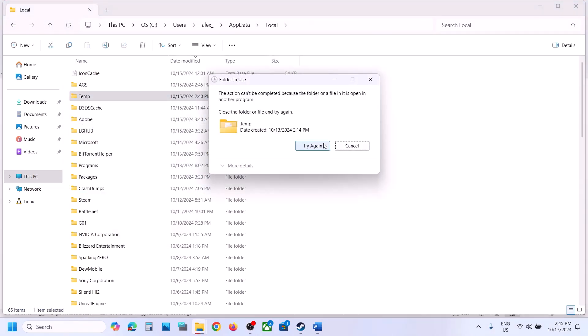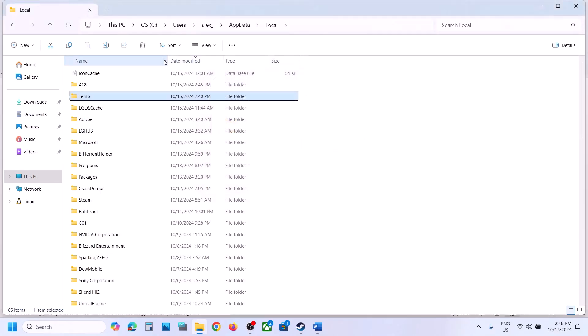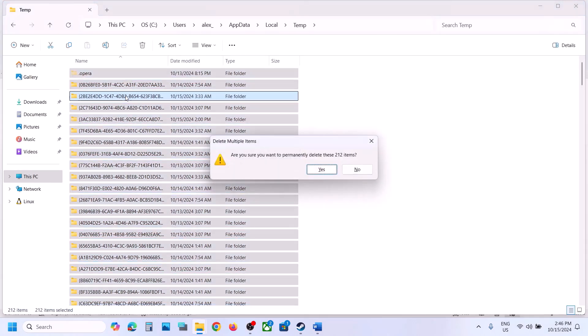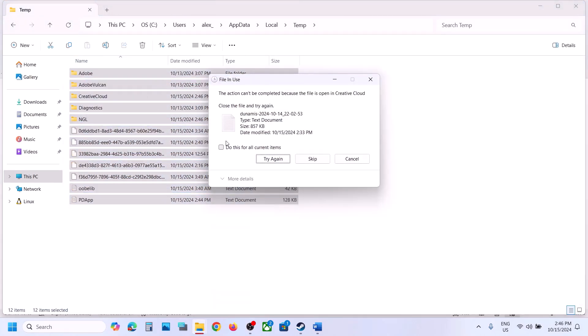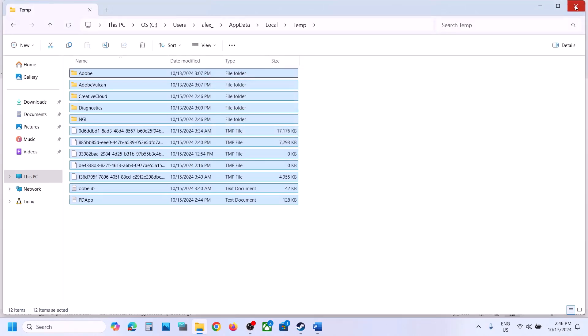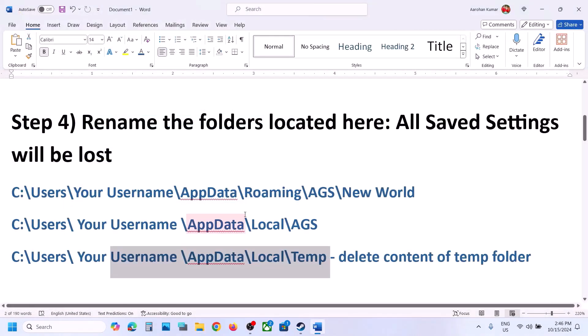Select everything inside the Temp folder and delete it. You can skip any files that can't be deleted. Once this is done, launch the game and check.